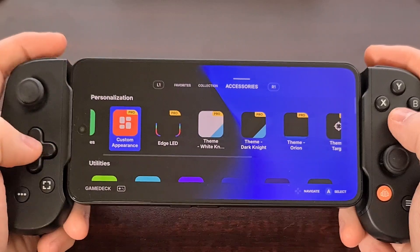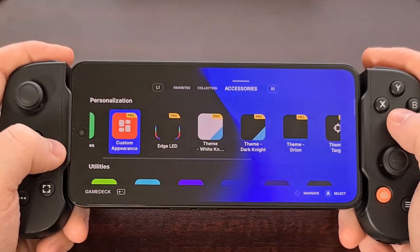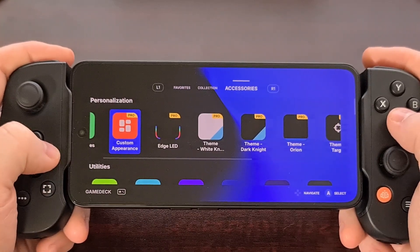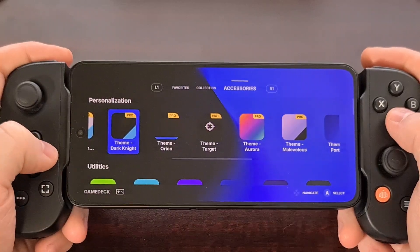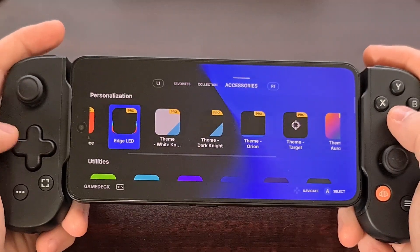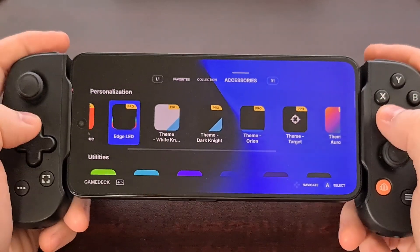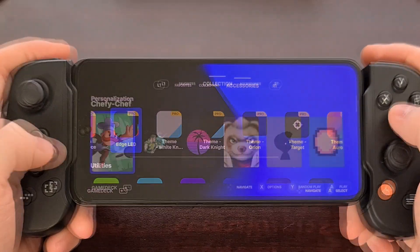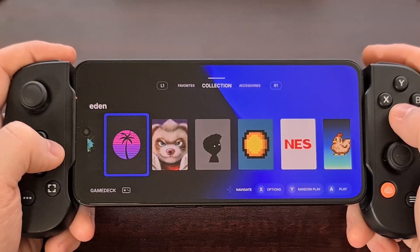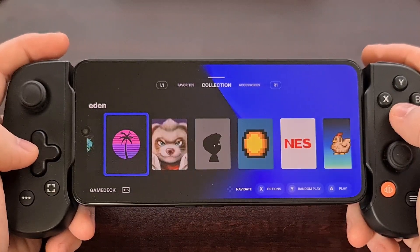I prefer the lifetime unlock option, even if it would cost more in the short term, because this method gives you the ability to unlock the important custom appearance accessory, and you can also pick out one or two themes that you like the most. If you're someone who likes to play a lot of games on your phone, then you should install this app just to see how it fits into your routine. It seems to be optimized rather well, so it shouldn't eat into your RAM usage too much, while also giving you a familiar dashboard to organize and style all of your mobile games.